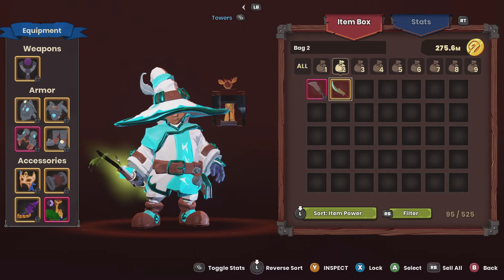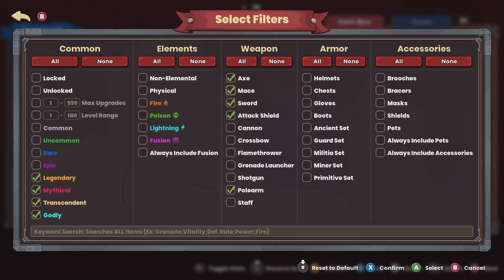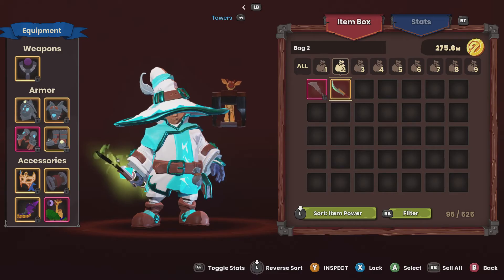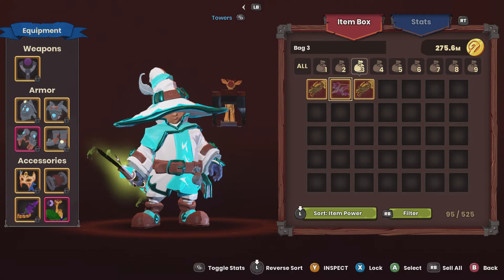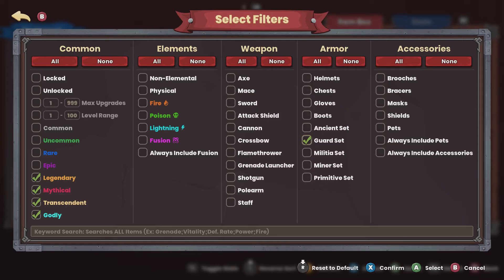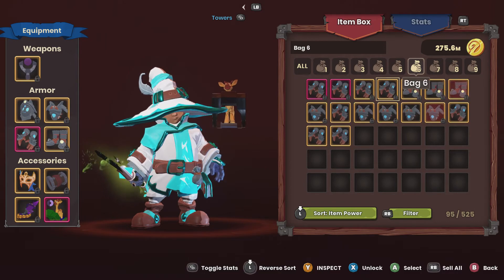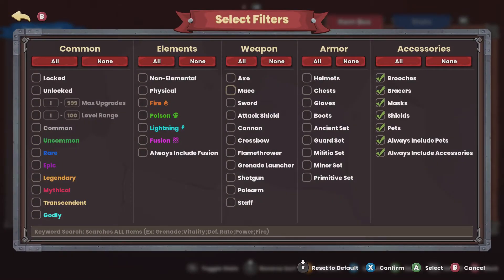You don't know about the characters yet, but the second bag has all the melee weapons for the monk and the squire. The third bag has all the ranged weapons for the EV and the Huntress — not staffs. Then there are different armor sets: Ancient Guard, Militia, Miner, and Primitive, and I have each one of those in a different bag. The last bag is all accessories.